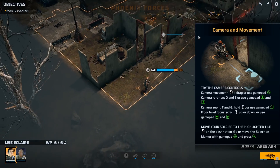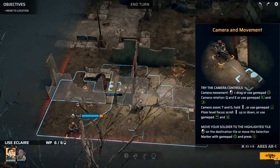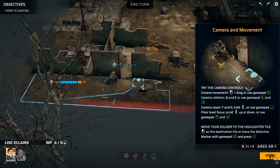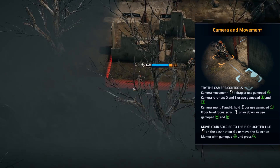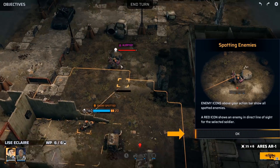Oh, that was fast. Okay, camera movement — I believe I have free cam on. Left click plus drag rotation. All right, one way or another we're just going to go along with this. Move my soldier, select a tile. We have an alert — alerted enemy. What is this thing? Can I zoom in? Enemy icons above your action bar show all spotted enemies. Red icon shows an enemy in direct line of sight for the selected soldier. I'll have this guy move up.